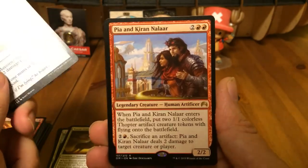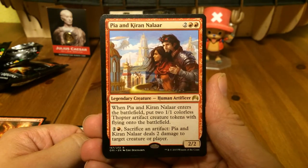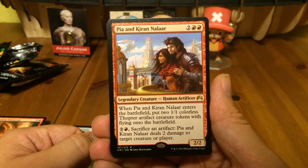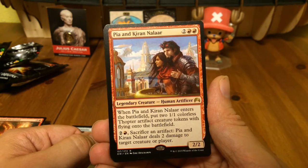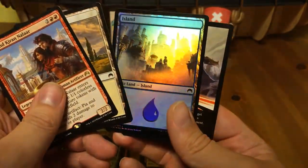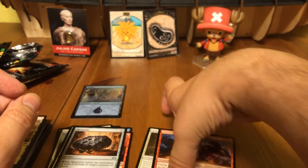Pia and Kiran Nalaar — the parents of Chandra. For four mana, when Pia and Kiran Nalaar enters the battlefield, put two 1/1 colorless Thopter artifact creature tokens with flying onto the battlefield, and for three mana sacrifice an artifact to deal two damage — that's awesome! A friend of mine needs it so I'm pretty happy. And a foil island — I do manage to get foils every week in the last couple of weeks.